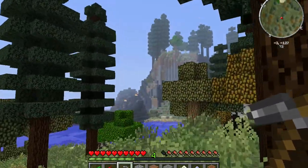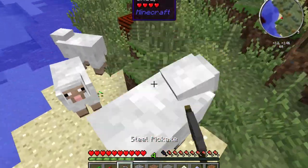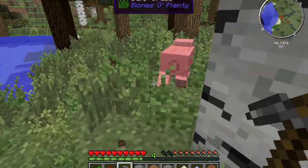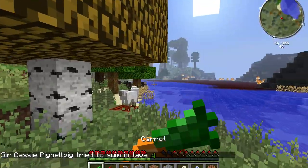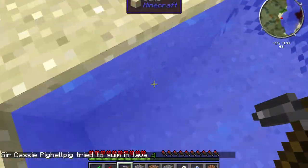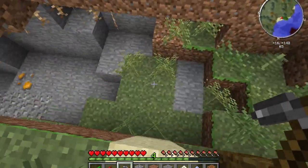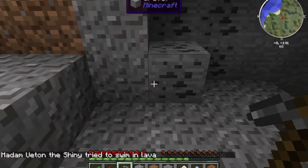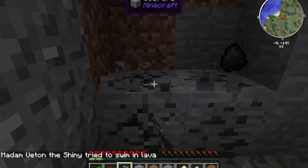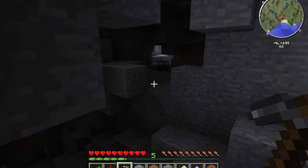I'm just looking for a nice open area where we can set up a house. What is this — a volcano? I'm going to kill this sheep — I know it's not the right way to get wool but it is a necessity so we can make a bed. We got two and one more. Let's grab some coal down here — this will come in handy.